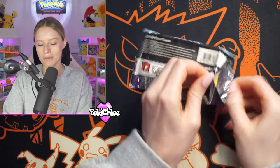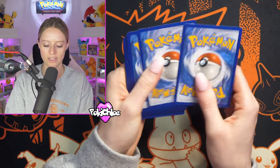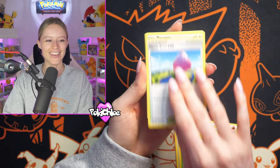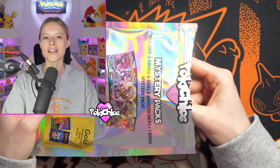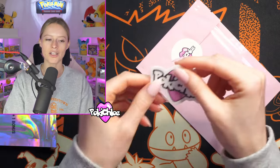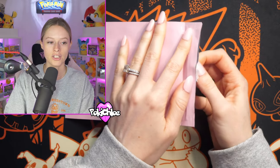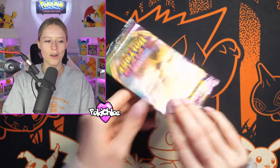Now we go in with Chilling Reign before we take a look at what our bonus pack was. All these code cards feel like they're upside down. In the comments, let me know what you want to see pulled from the first bonus pack. The first bonus pack from mystery pack number one is a pink. You also get your Poke Chloe die-cut stickers included. You can get Sword and Shield — I've seen Celebrations and Shining Fates come out of these. We added some variation in the pink bonus packs to keep it exciting. Our first bonus pack is... Vivid Voltage!